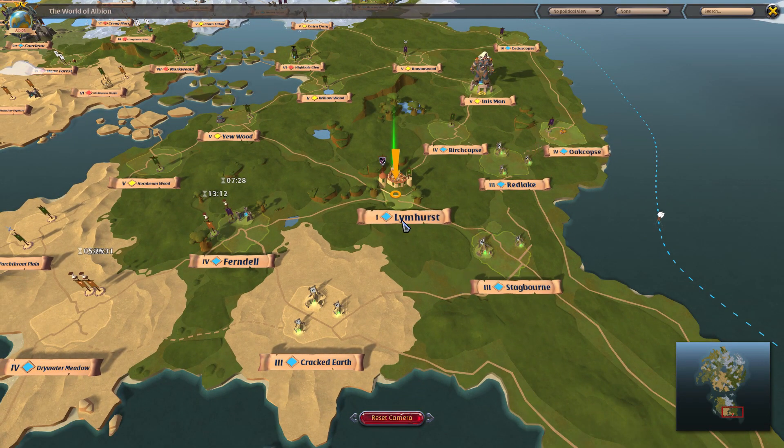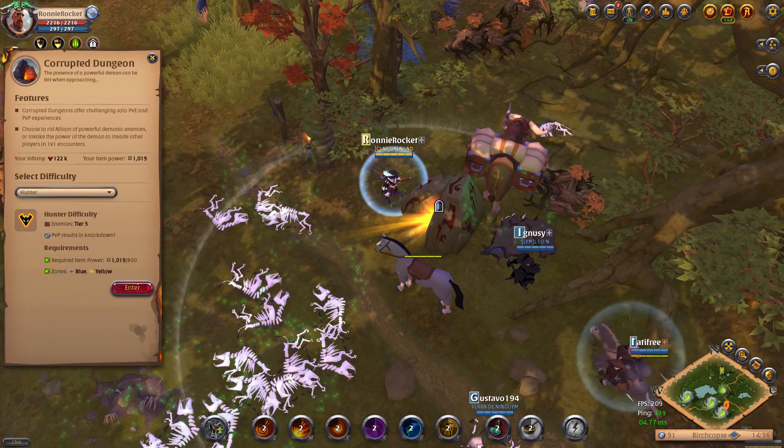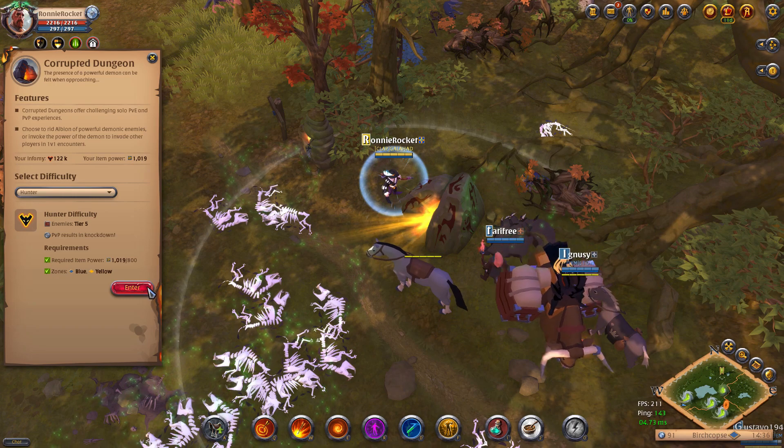Once you have your gear, you're going to want to go to a main city and find yourself a blue zone. You're going to be doing your corrupted dungeons in blue zones — they're completely safe, you can't die. Once you've picked a zone, find yourself a corrupted dungeon, select hunter on difficulty, and head in.